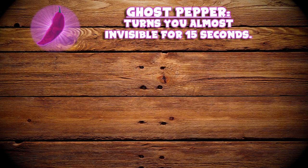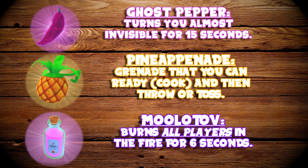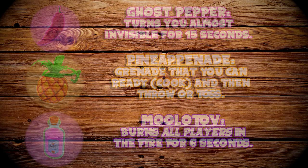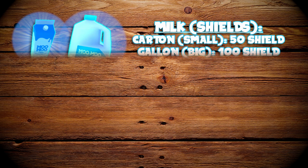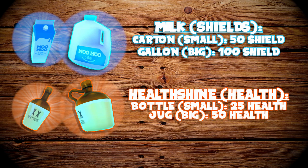Let's quickly recap the throwables and consumables. The Ghost Pepper turns you almost invisible for roughly 15 seconds. The Pineaponade is a grenade you can ready and then throw or toss. The Muletov burns all players in the fire for 6 seconds. For shields, the milk carton gives 50 shields while the gallon gives 100. For health shine, the small bottle is 25 health and the big jug is 50 health.